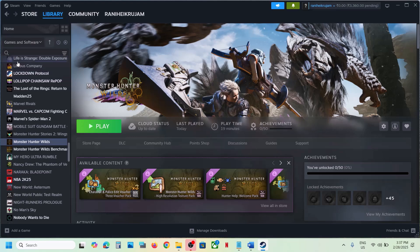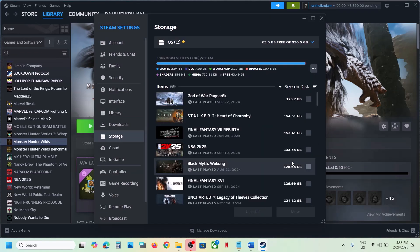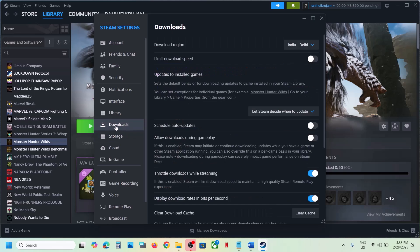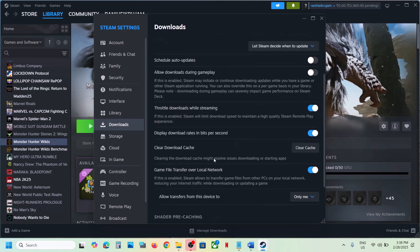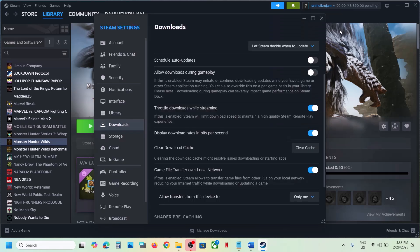The next step is to clear the Steam download cache. Go to Steam, click on Steam at the top, go to Settings, then go to Downloads. You will see the 'Clear Download Cache' option. Click on Clear Cache, then click Confirm, and once that is done, launch the game and check.